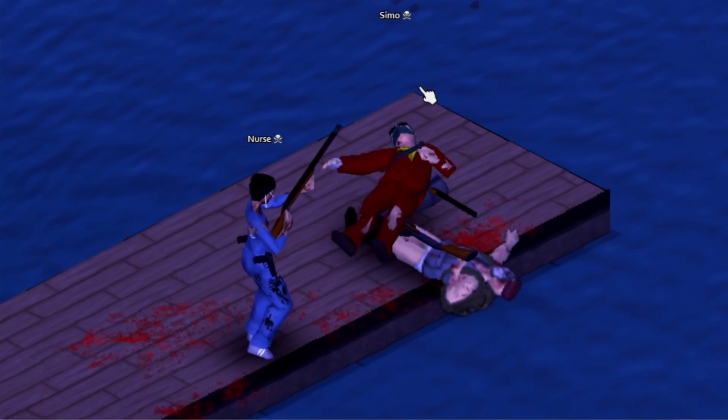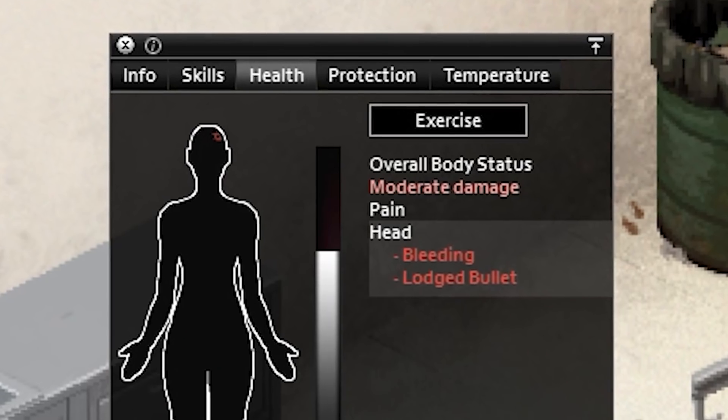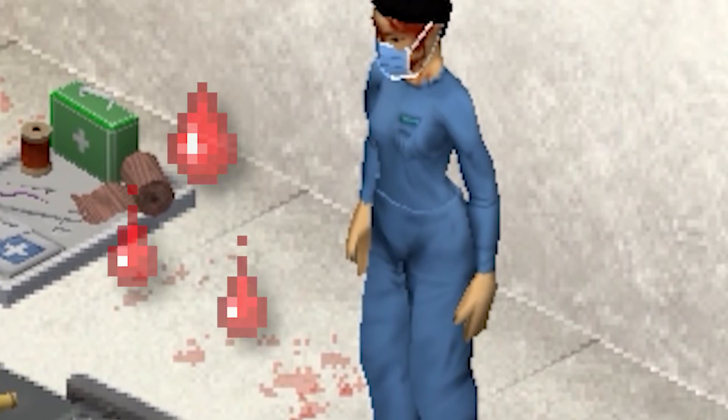What to do if you get shot in Project Zomboid. Whenever PvP is enabled in multiplayer, you run the risk of getting shot at. If you survive such an attack, you'll almost certainly have a bullet lodged in your body, causing moderate to severe damage, blood loss, and pain.